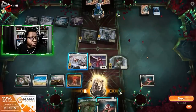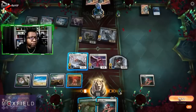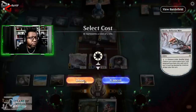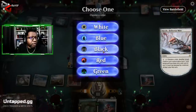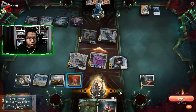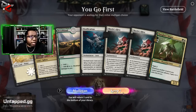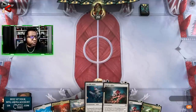So we go to six. Now we try the stacking effect because that's what we want to do, right? We're just going to use Skrelv, we'll pay for it because I'm not doing anything else with the mana. Choose a color — we'll just choose black. And we'll attack. Opponent goes to eight and then they go to ten poison. We're going to keep it — it's just going to be a bit awkward.